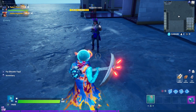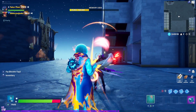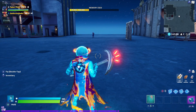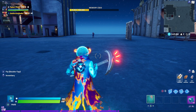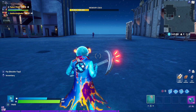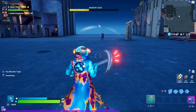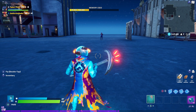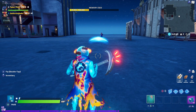Now testing damage reactivity on the Sicko Mode style. Jack is going to shoot me and we'll see what happens when I take damage. Go ahead — oh, it turns purple! The cape turns purple when you take damage. Do it again to confirm — yeah, shooting a few times shows the cape lighting up in a very sick purple color.